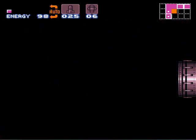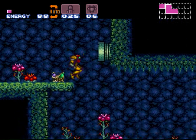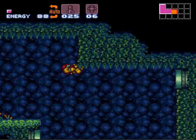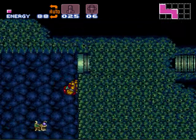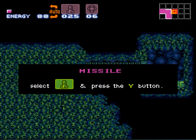Last time we defeated the Spore Spawn boss and picked up the Charge Beam and a few more Super Missiles, so let's start heading a little bit further into Brinstar now. There's a set of missiles up here — just takes a little wall jump to get up into that little pipe there.